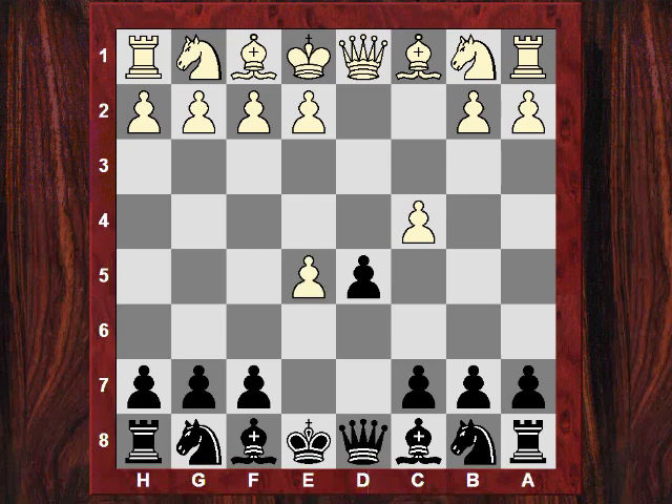So after dxe5 in the Albin, you're playing this d4 move to kind of dislocate the white position. A common move here, which is a mistake, is to challenge that pawn immediately. The safest for white is maybe to play Nf3 and then just g3 and Bg2. But if white is too keen to remove that pawn — maybe tempted by trying to exchange off queens and keep your king in the center — then playing the move e3 seems like a plausible idea.